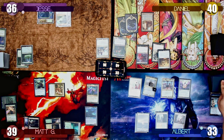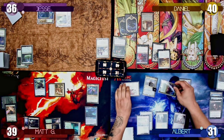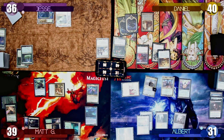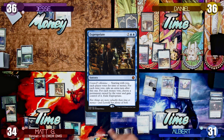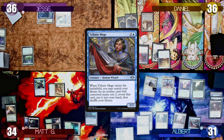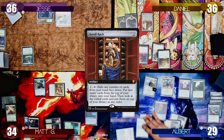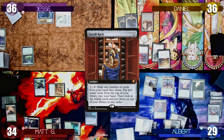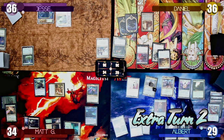On his second turn, Albert activates Aminatu's +1 again. Not liking what he sees, he casts a Vampiric Tutor, paying two life to search his library and grab an Expropriate, putting it on top. He swings his commander at Matt and Elish Norn at Daniel, triggering Yannet and allowing him to cast Expropriate for free. Daniel, Matt, and Albert all vote Time, giving Albert an extra turn for each vote, while Jesse chooses Money, allowing Albert to steal Jesse's Sylvan Library. Albert then casts a Tribute Mage to search up an artifact with CMC two — a Scroll Rack — and casts it, then moves to his second extra turn off the Expropriate.